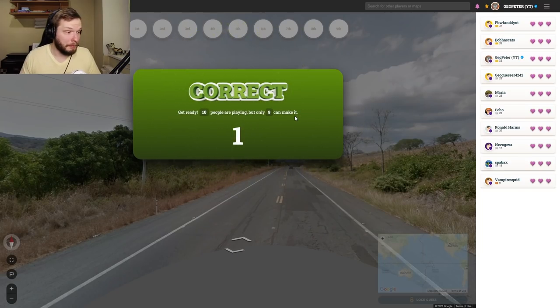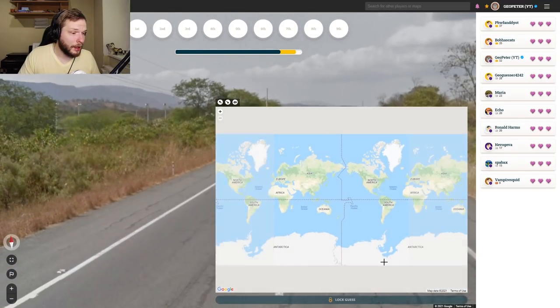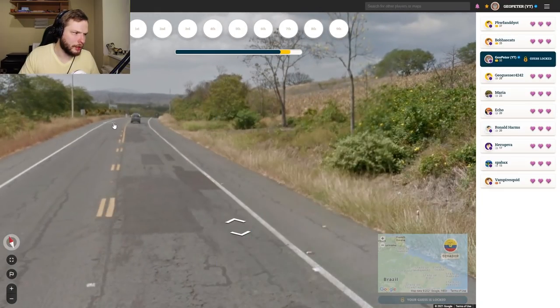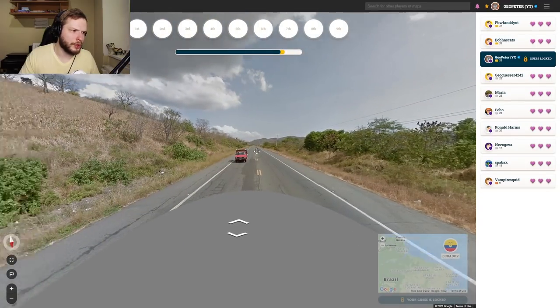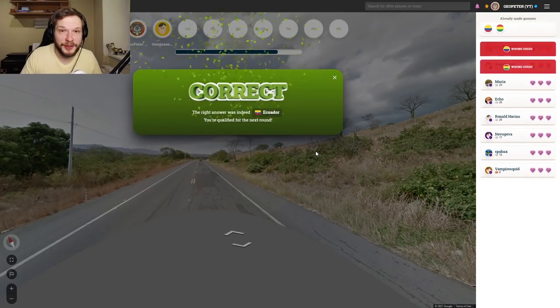Here we immediately see some bollards on the side of the road. I believe these are Ecuadorian bollards, with this yellow line in the middle as well. I'm pretty sure this should be Ecuador. And it is Ecuador — nice.